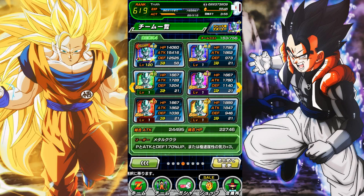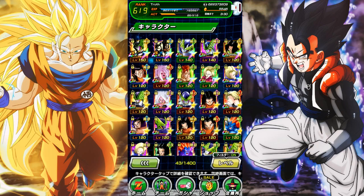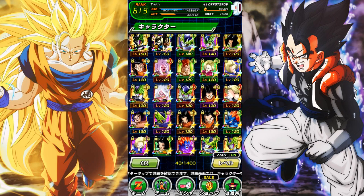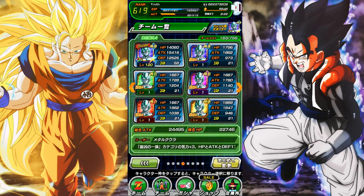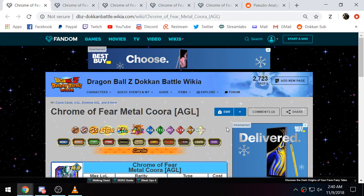They really did make the summonable Metal Cooler and the free-to-play one look very, very close. Honestly, for me that's tougher to spot than LR Cell and the GT Cell. Those two — the Android category pair — are also quite close. It's the shading on LR Cell that makes them different, but for the Metal Coolers they don't really have that shading, so they are very, very close.